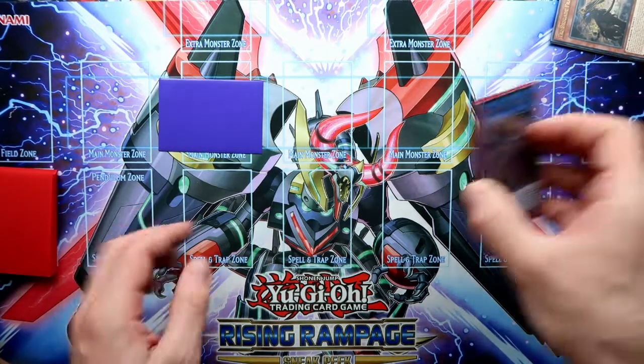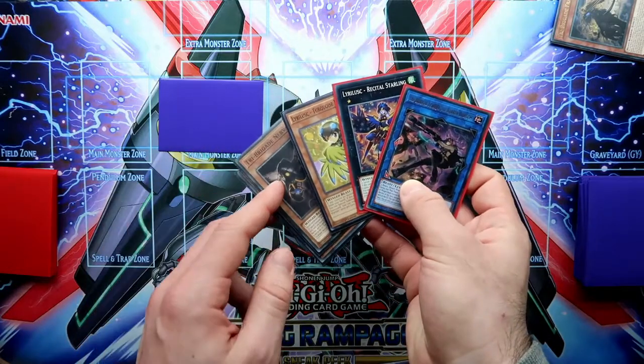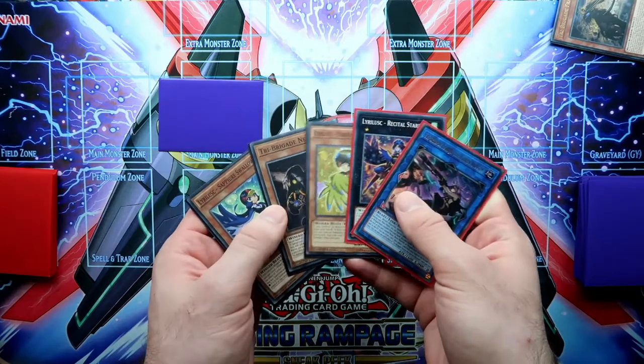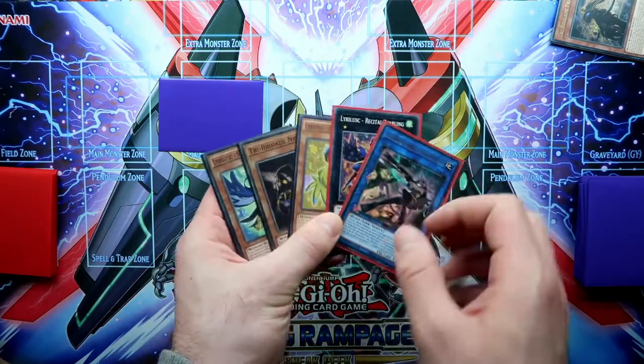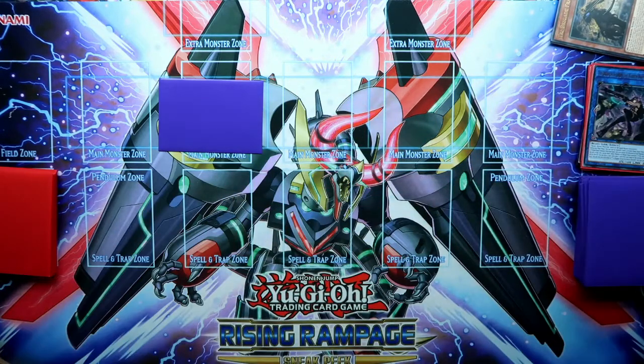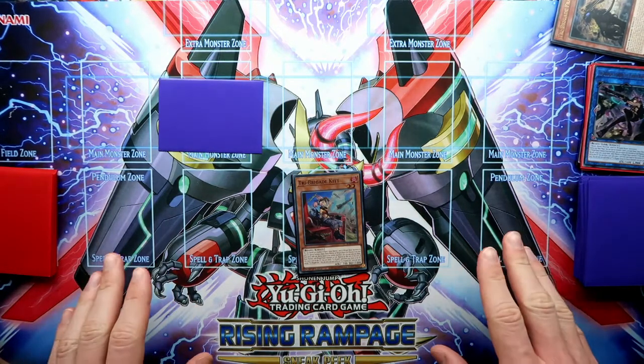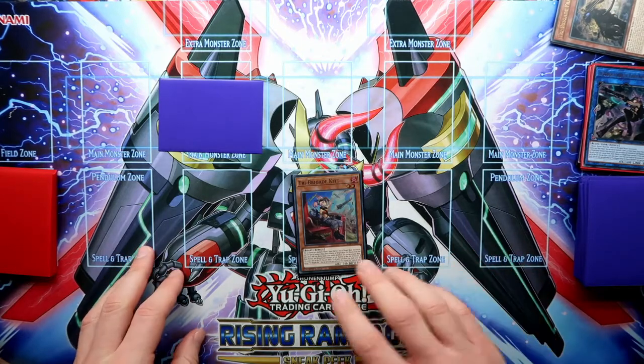But the second scenario is that you still use your Nerval effect, and then the Ferigit effect, which protects the Nerval. So Nerval will give you a search, and you will have the kit. And you have to remember that you haven't used your normal summon yet, which is really nice.